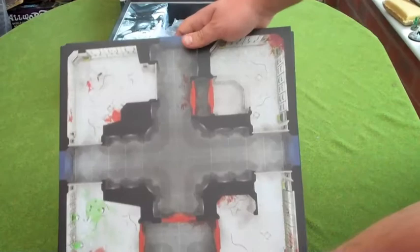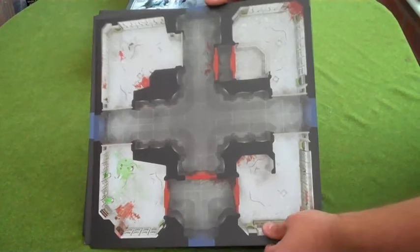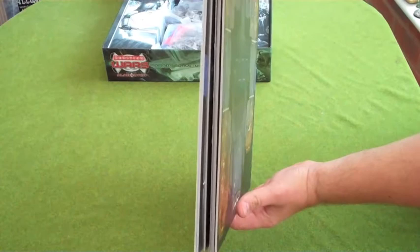There are cardboard game pieces here showing the Alabaster facility. Obviously, from the blood, someone's already having a rough time of it. These are all double-sided and, as you can see, quite good quality cardboard. I think we'll survive quite a few games with these.